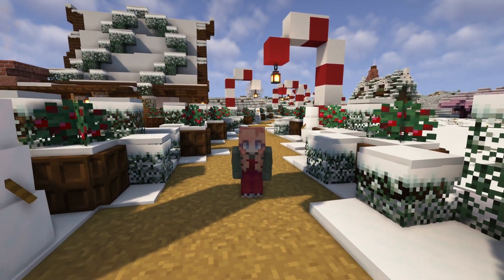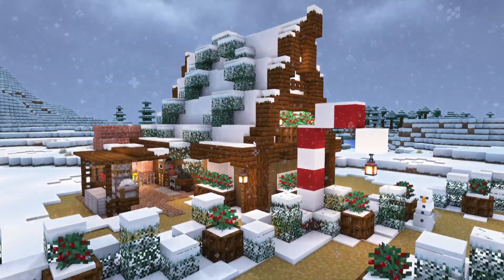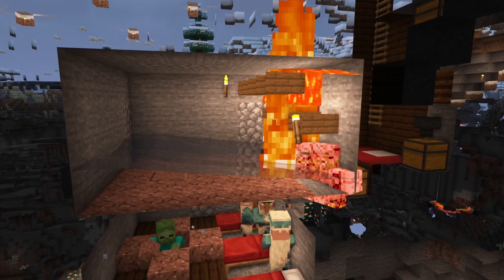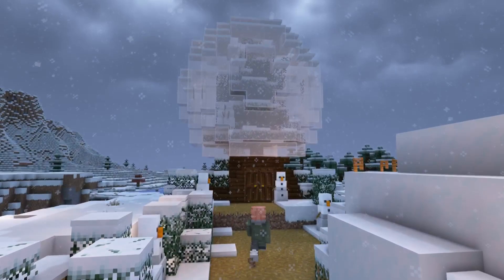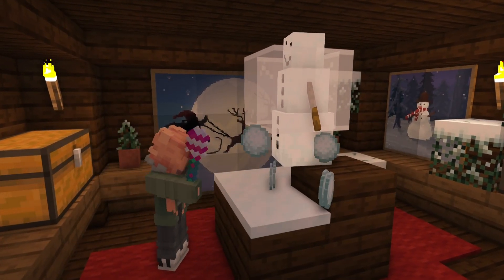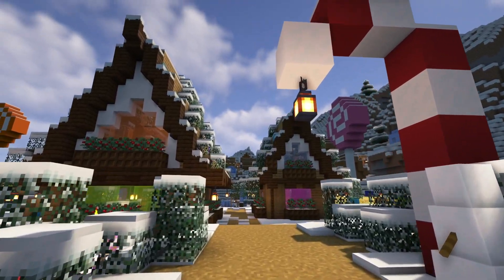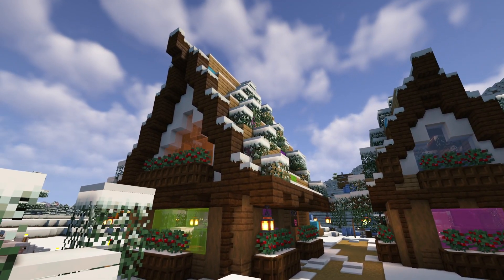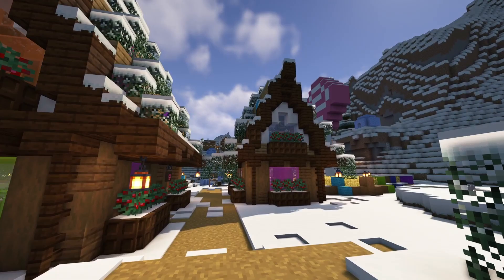Hello everyone and welcome back to my winter world. In our last episode we made a blacksmith with the iron farm beneath us and we also made a snow globe that has a snow farm inside it. Now in between episodes I have been making some commentary long plays and we just finished these two gingerbread houses.